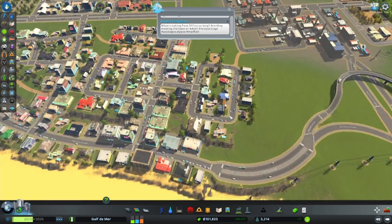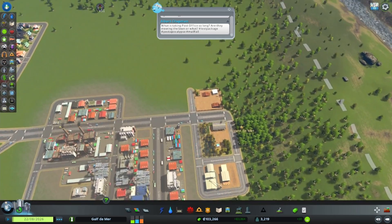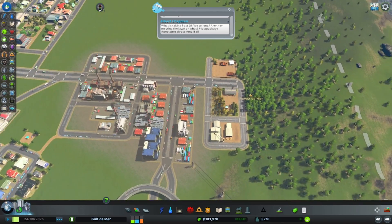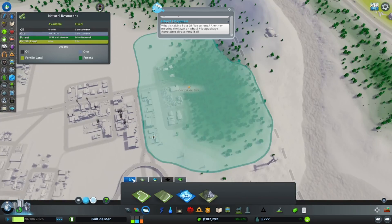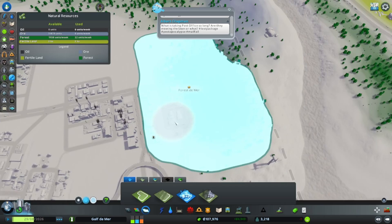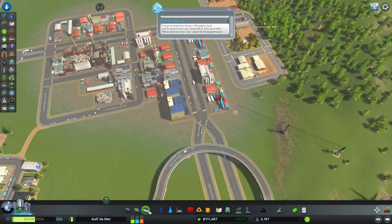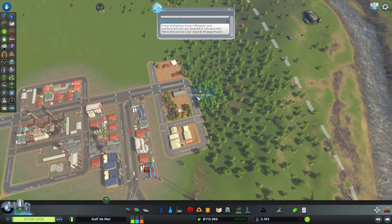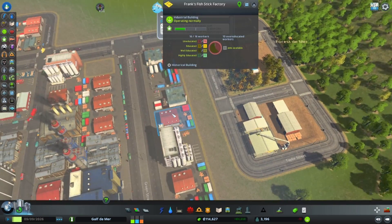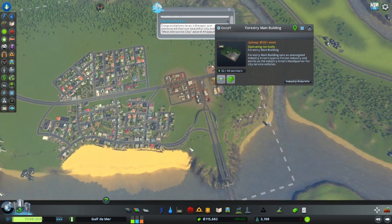New piece of land - and we are actually making money now, we have $100,000. Our industry area we could look at growing a little bit, but I would first like to figure out how to set this as a forest district. Even though I painted it with industry, I don't think it really worked. Maybe we have to paint something else? I don't know. If you know, let me know in the comments how I can get this whole thing to be industry and not just general industry - I want it to be forested industry specifically.